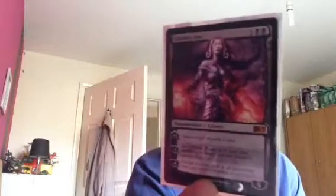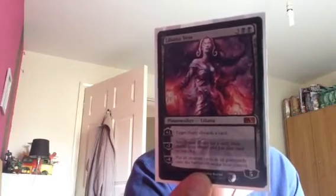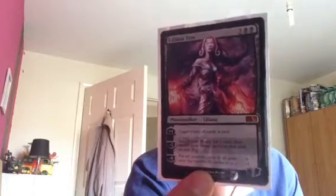That's it for my Spells, Sorceries and Instants. Now we have a Planeswalker — Liliana Vess. I believe she was my second Planeswalker that I bought. I'm the furthest on the playlist with Planeswalkers.